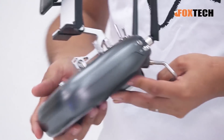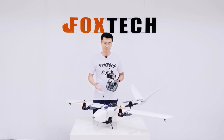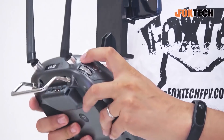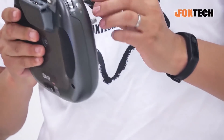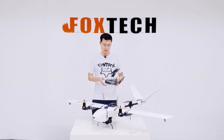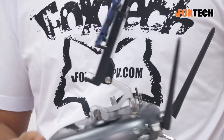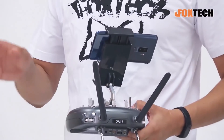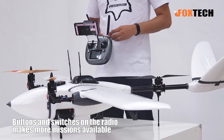We have everything here just by using combinations of the three-stage switch and also a button right here. The radio is a 16-channel radio, so you can control 16 channels on your plane. It has a knob right here, two switches, and more switches. You can use the four three-position switches to control things — for example, taking a photo just like that.